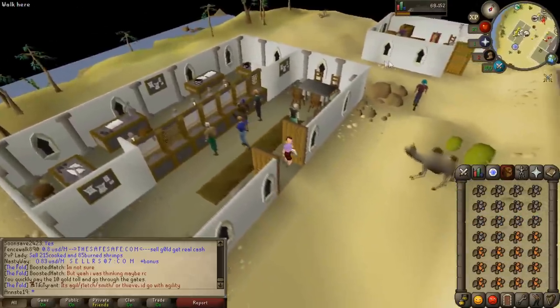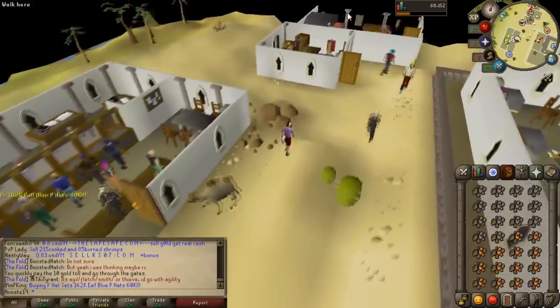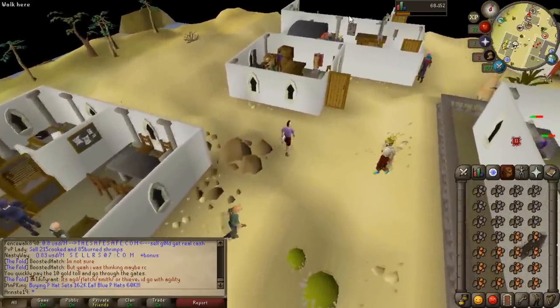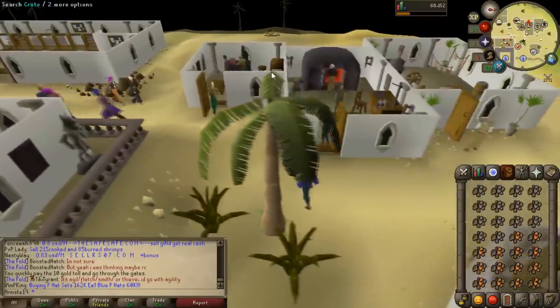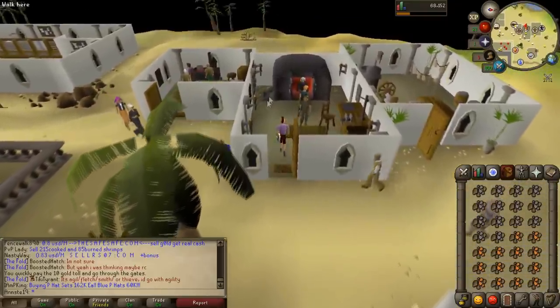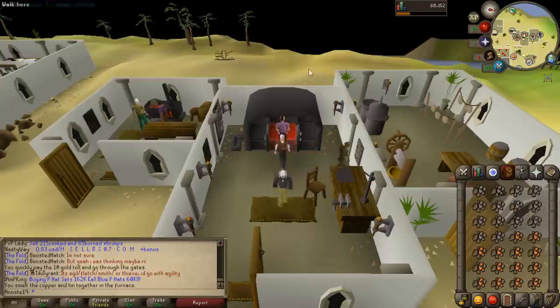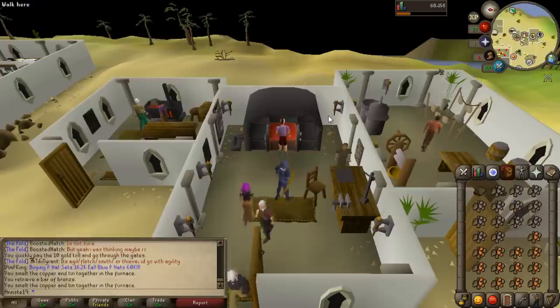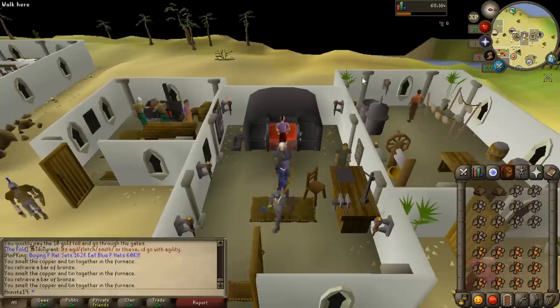It's always worth keeping an eye out on prices. If you can turn one resource into a product or another resource, check the prices — it might actually be worth doing as a moneymaker. I didn't start this account thinking I'm going to make bronze bars for money; I just saw in the moment that it would be worth it. So if you're watching this and you're going to follow it to get a bond, check the price of bronze bars and the price of the ores first before you go ahead, because prices change all the time and it might not actually be profitable.